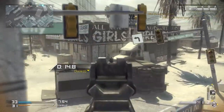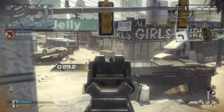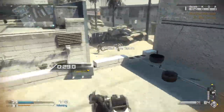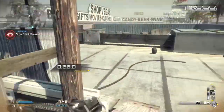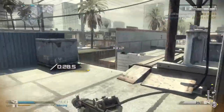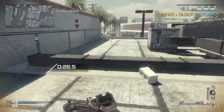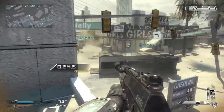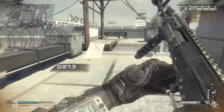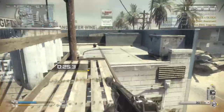For killstreaks you can use whatever you want. I personally use support streaks so they last longer and I don't have to restart after every death. I'm running a Satcom, Ammo Crate, and Oracle. Oracle is honestly one of my favorite killstreaks in this game because it gives you a sweeping ping of where everybody is on the map, including silhouette outlines even through walls, every 10 seconds.